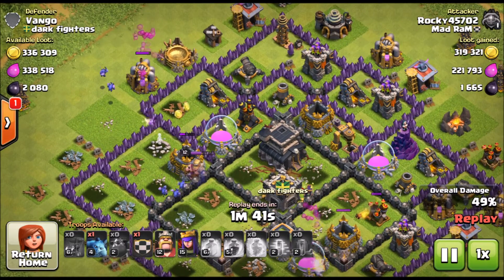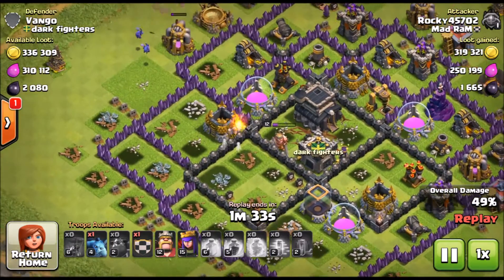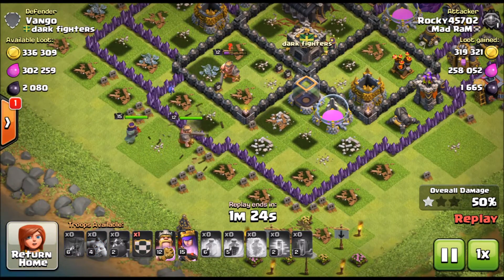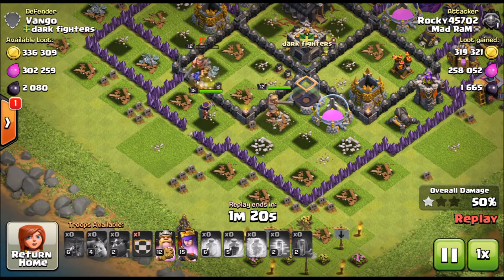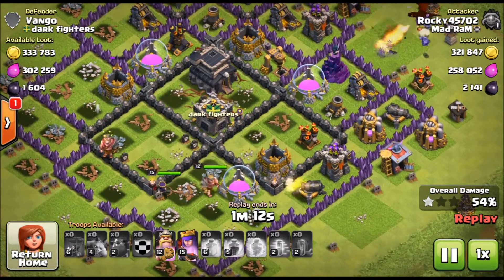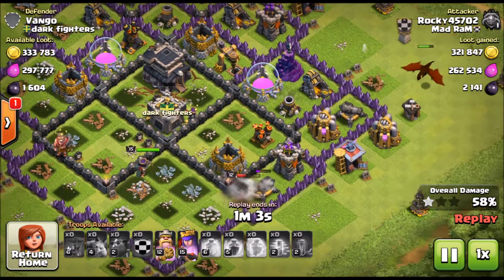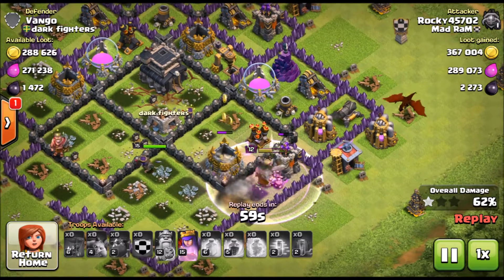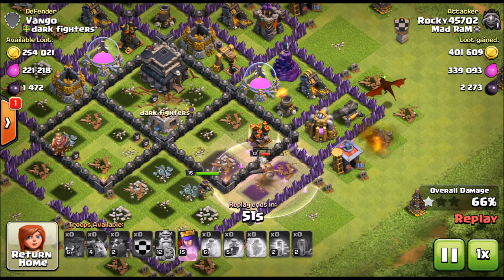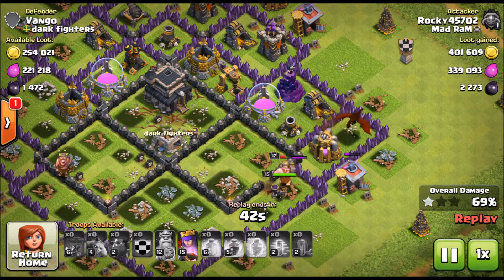We do pretty well with the start of this raid — getting in there. We didn't get a ton of loot in the beginning but we're about half a million now. We've got some minions working up top, a minion working the king but he's dead. We're going to drop in our heroes and see if we can get some more damage. We also have our clan castle dragon — king and queen are going to work. About 750k on loot so far, cutting it close.